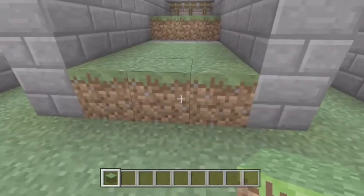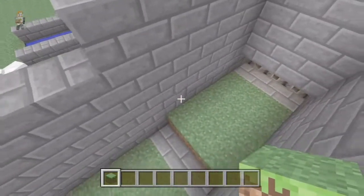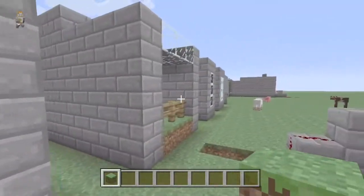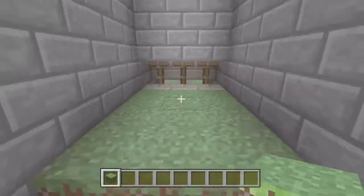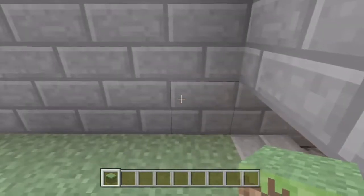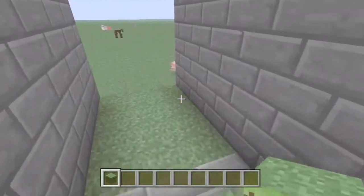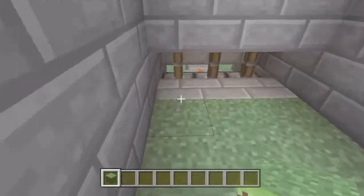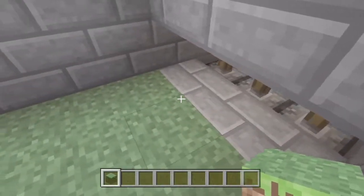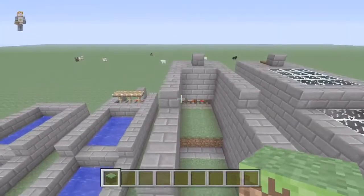The next bit is actually putting the grass blocks in, which I've done here. I built the wall quite high — as you can see it's got glass there, so you can easily get through here and replant the seeds. If you're wondering, there is no way in Minecraft to automatically replant your seeds, so this is pretty much the only work you have to do with this wheat farm.